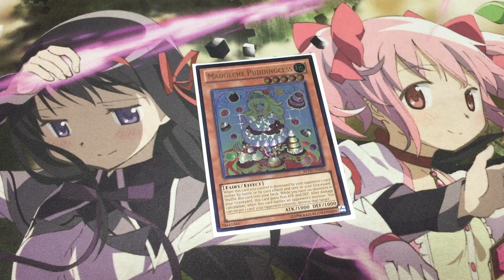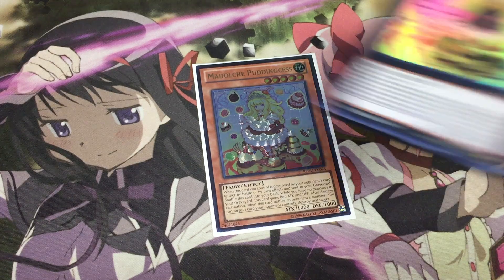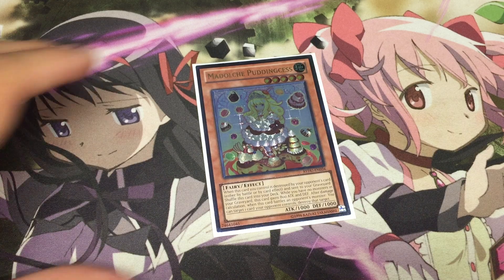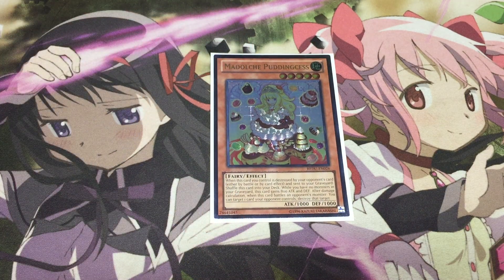Starting off we have the one Madolchi Pudding Sis. Now we have to run one Pudding Sis in order to use this brand new card to the fullest, and it's kind of a big drawback for this deck because Pudding Sis is seriously such a bad card. First of all it's a level 5, which is really awkward in this deck because you have to tribute summon it to get it on board, or of course have a Mewfeuille with it, but it's still really awkward to summon. On top of that it doesn't synergize well with any of your standard combo plays within this deck because it is that level 5 monster.